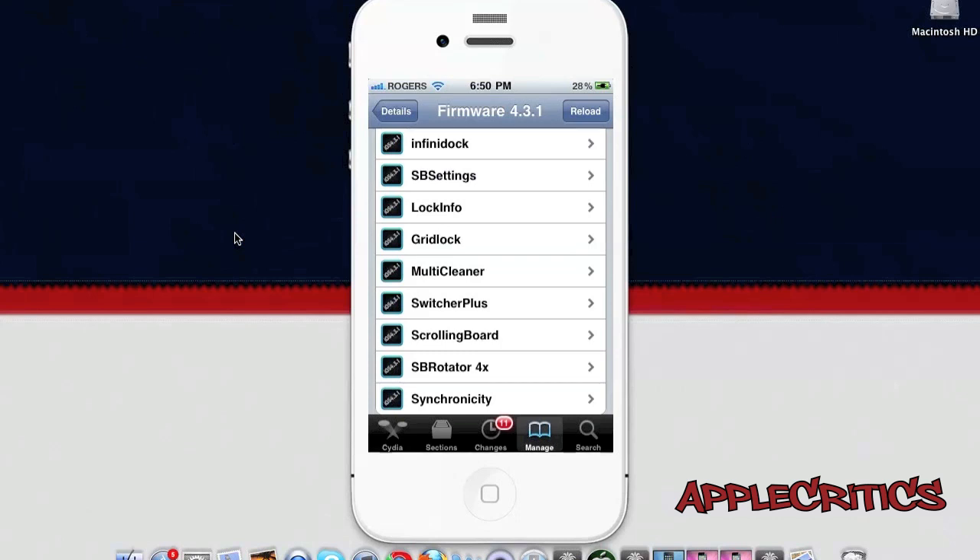Gridlock is a simple but vital tweak that allows you to place your icons anywhere on your springboard without following the grid. It is an iBlank alternative and replacement. It is most commonly used when you have a theme with a weather widget at the top or bottom, so your icons match the theme and don't overlap the weather widget.